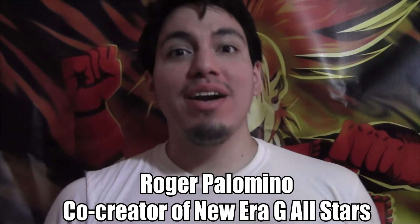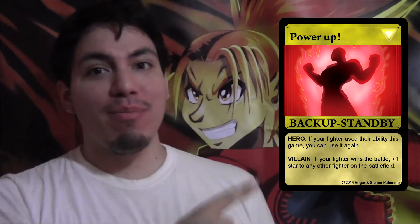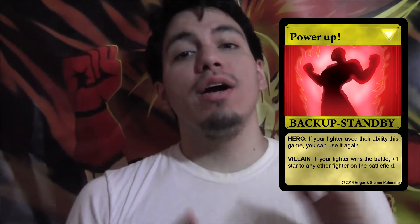Hey guys, this is Roger Palomino, and this week we have Power Up. Power Up has two effects, so we're going to go through them real quick. For the hero ability, you get to reuse your character's ability once again this game. For the villain effect, if you win the battle this turn, you get to choose one of your opponent's fighters and add an additional star to that battle. So we'll see what that looks like on the battle.